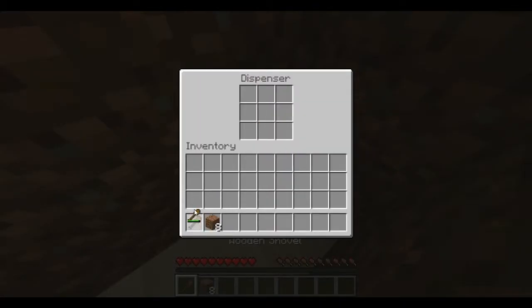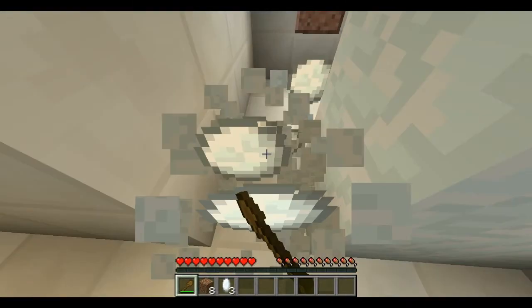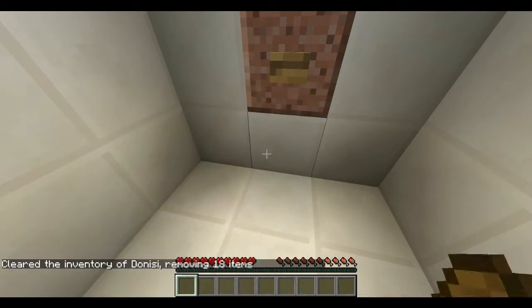We need to find a shovel that can break dirt and snow. Let's go ahead and go over here so you can break the snow — fantastic. Let's go ahead and clear my inventory because I don't need any of this.